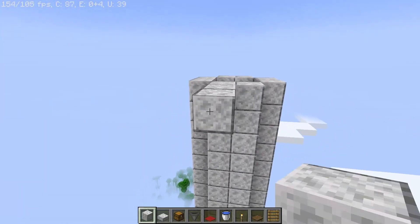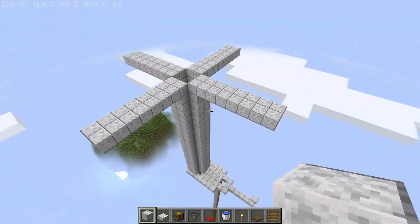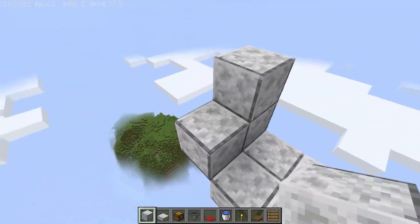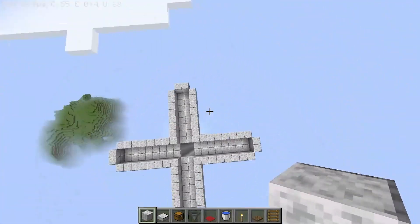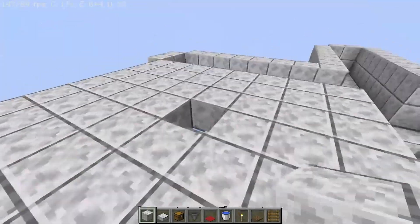Increase the sides by 7 blocks. Now close the sides using a 2-block high wall. Then connect all the sides to make a platform. Here all the mobs will spawn.